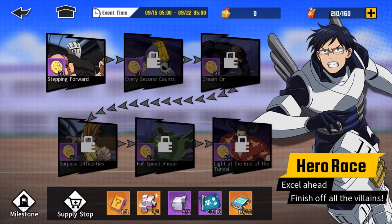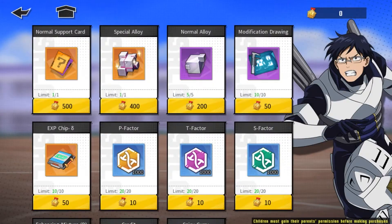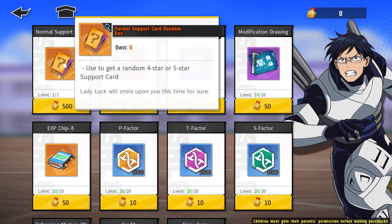You also get Hero Coins for this event. If you combine everything that you get, it's 50 times 6, so you'll get 300 Hero Coins by completing all of this. Also in the supply shop, you could buy another one as well.